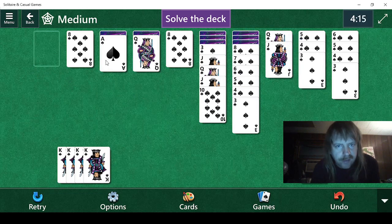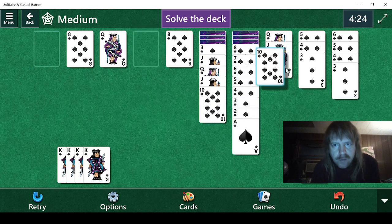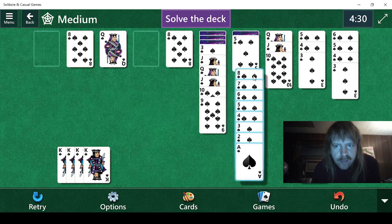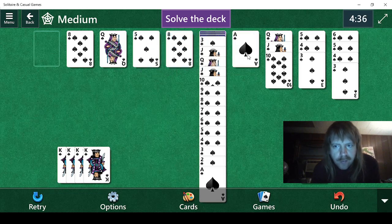Let's see. Two. Nice, nice — this is going to help a lot. There we go. Ten. Nine. Eight, seven, six, five, four, three, two. It's 20. Nice.